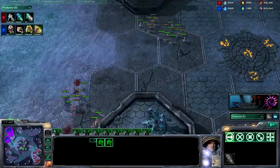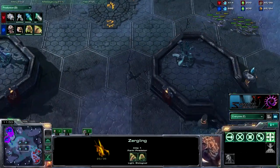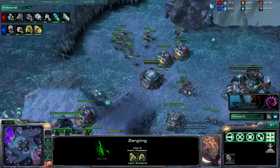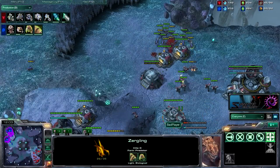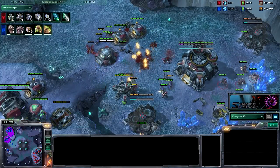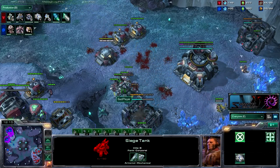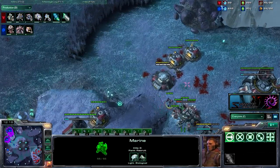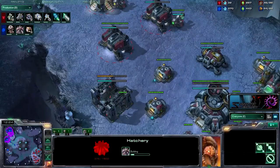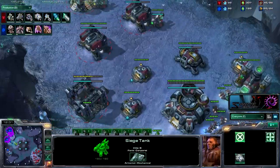Killing all those marines, I feel like going mutas right now is the correct choice. Plus one plus one finishing — going to get plus two plus two on the lings as well. Muta ling with plus two plus two lings — you barely need any banelings to do too much damage. Sniping here with lings in, trying to do a bit of damage, sniping off a tank maybe — went down to one HP there, so that was pretty close. Getting my third base now as I just killed his whole army. There's no way he can attack me right now, even if he pulls all his SCVs — that'd just be stupid.